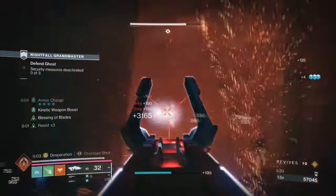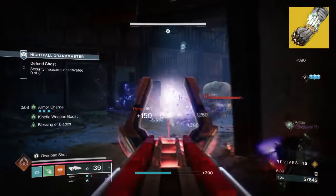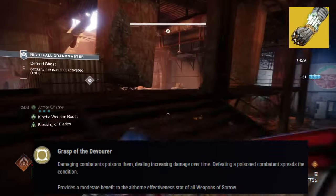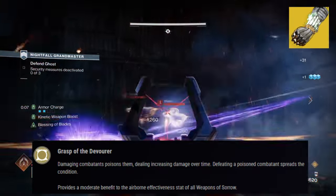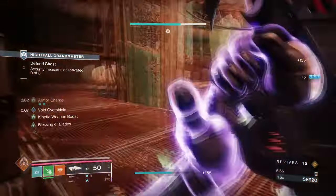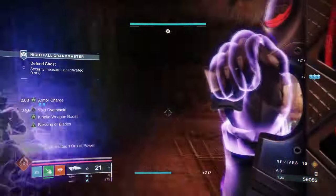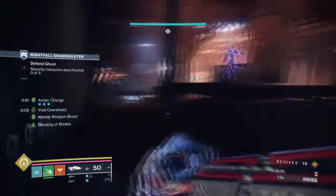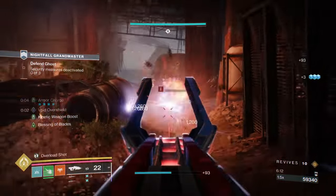For this we will be using Necrotic Grip and Necrochasm. Starting with the exotic armor, Necrotic Grip, with its exotic effect, Claws of the Devourer, it states: damaging a target with melee poisons them, dealing increased damage over time. Defeating a poisoned target spreads the condition. Necrotic Grip is one of the many powerful exotics that can escalate damage on the field and also wipe out a wide number of enemies. Combining this with a Weapon of Sorrow is where the exotic excels the most, hence why I'm using Necrochasm. While this exotic effect is activated solely by melee kills, it can also work with Weapons of Sorrow and trigger through their main effects as well.